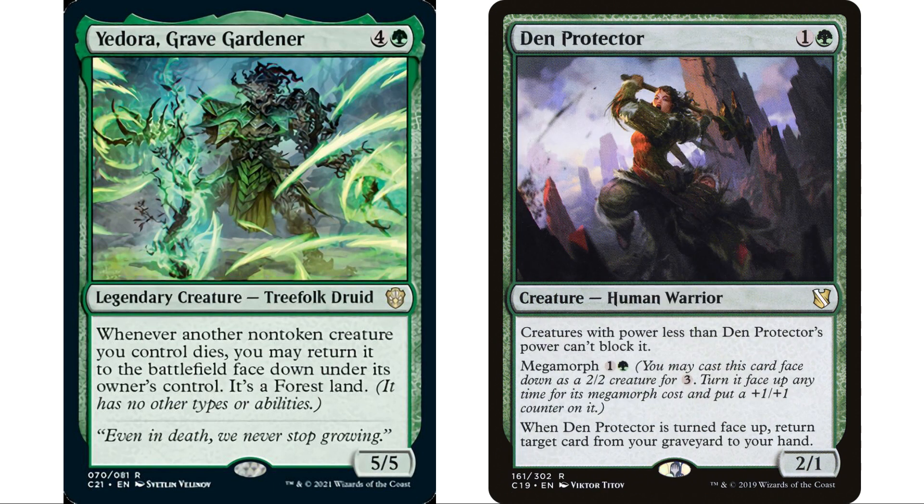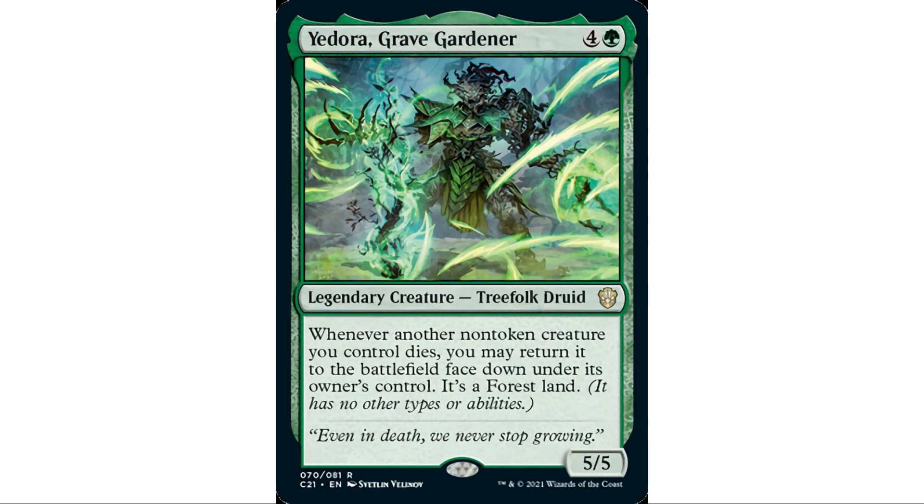I also thought morph would work — if a creature has the morph ability you can turn it face-up, so Den Protector could come back face-down and flip again. But Yedora says they come back as a forest and lose all abilities, so they won't have morph anymore. I had all these ideas and kept realizing they don't work — Yedora really locks things down so you can't go crazy with it.